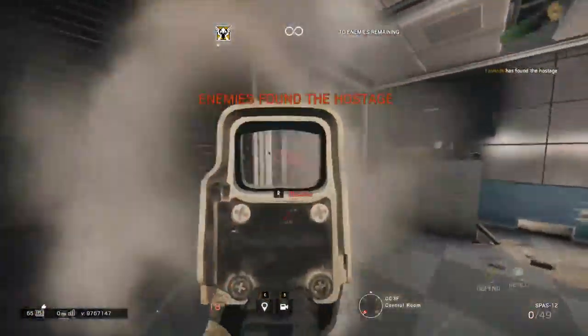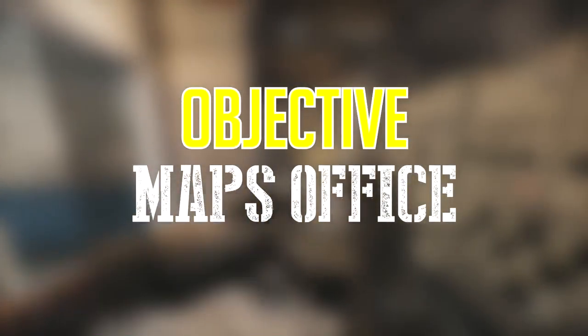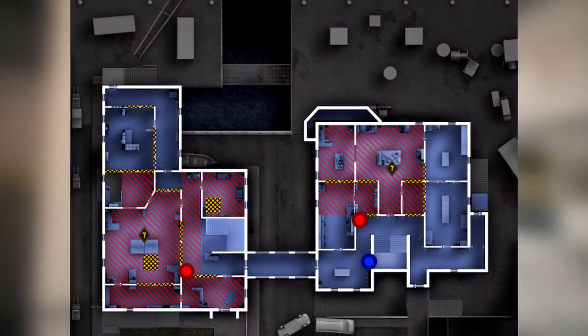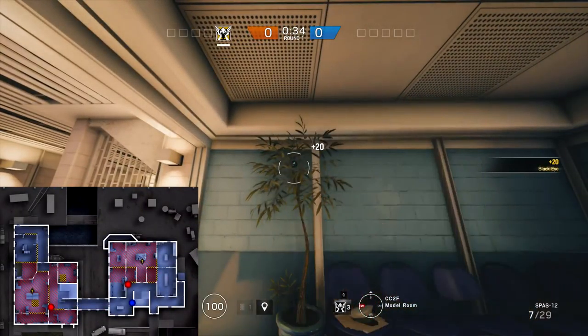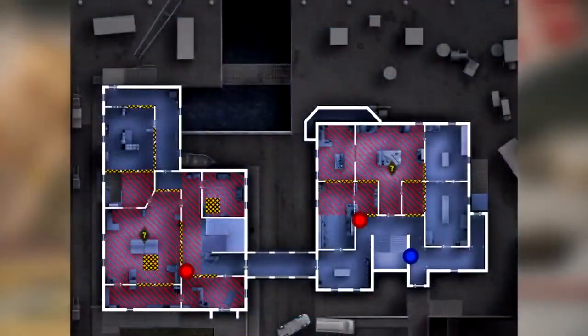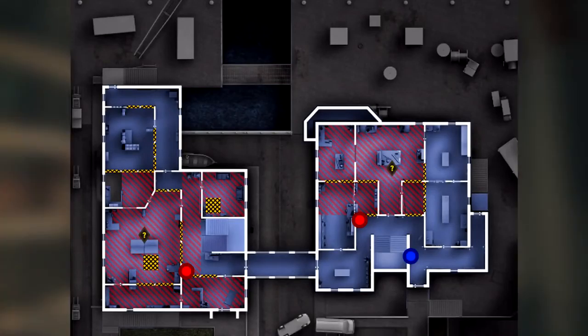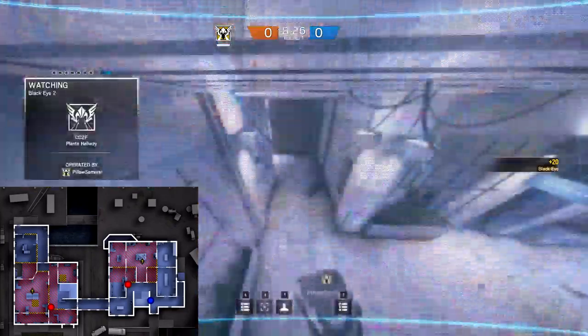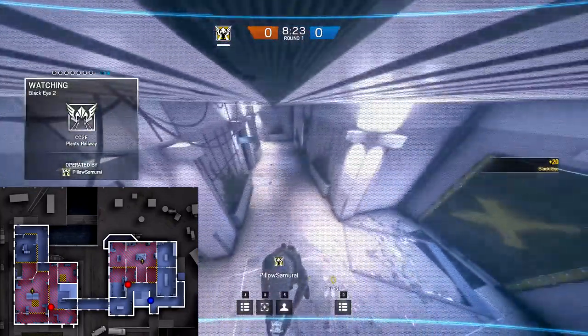Switching over to the white building, an objective in the map's office should use the following camera placements. Put one in the model room behind this tree. This will provide some visual cover to a camera, keeping an eye on the bridge. I can also recommend throwing a camera on this black strip in the plants hallway so that it is disguised for any enemies coming in from that area.